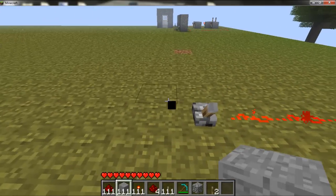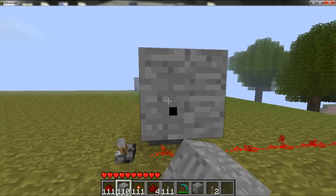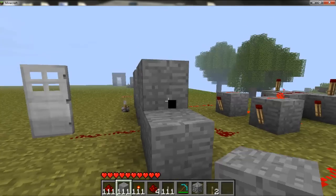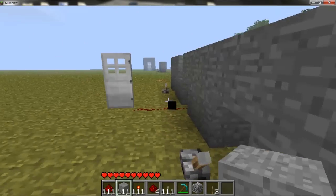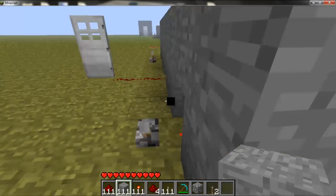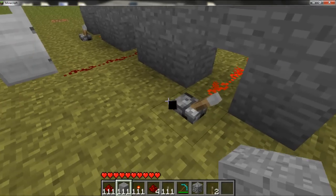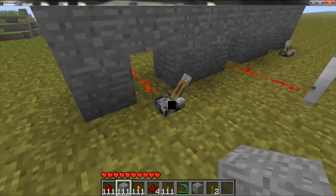Now you can just take some stuff here and cover it up if you want so it looks half decent. And there — now you have all your redstone covered, you have double doors and everything's all good. If you really want, you can cover all this redstone underneath the ground, and just so it works this way too: open the door, look through, and shut the door.